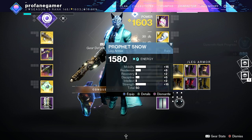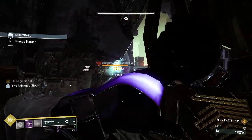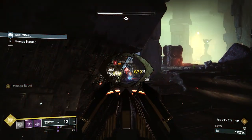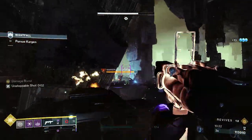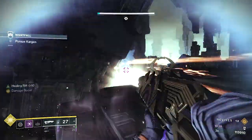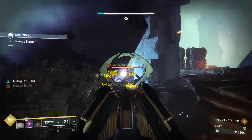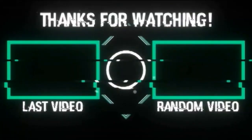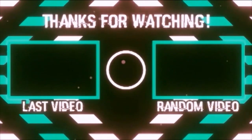And with that, we've covered all 9 methods to obtain enhancement cores in Destiny 2 throughout 2023. Once Lightfall releases later this year, we may have additional methods to obtain enhancement cores, which you can be sure to find details here on the channel, so be sure to stay tuned. Thank you as always for checking out today's video. If you enjoyed and found it helpful, then please be sure to hit that like button below, along with the subscribe button if you're new. Both are greatly appreciated. If you're a New Light Guardian just starting your journey, or a battle-hardened veteran just looking for a new home, then be sure to check out the Discord link in the description below and join one of the greatest communities in all of Destiny. And until next time, Guardians, this has been Profane, wishing you all some happy hunting.